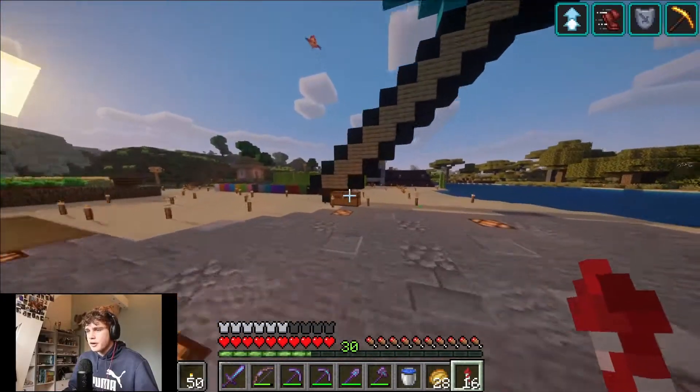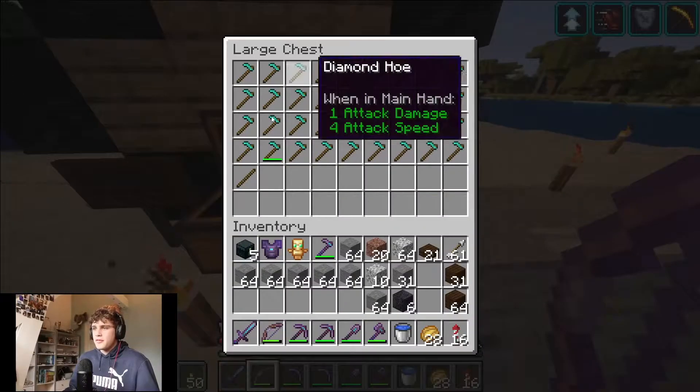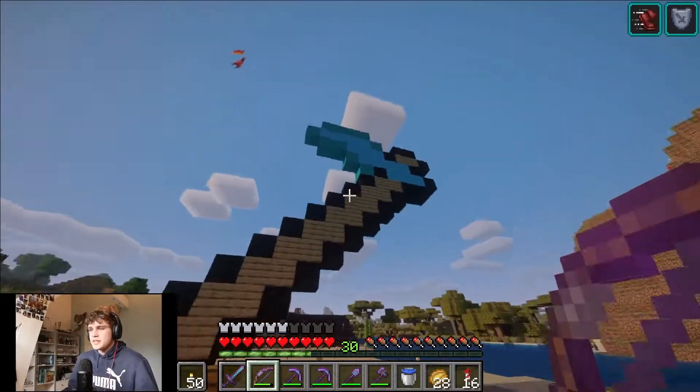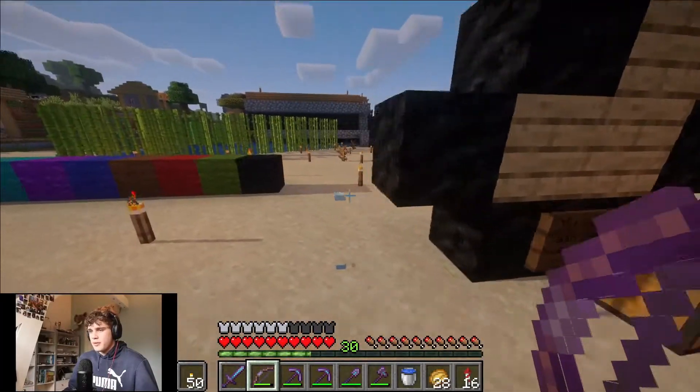He grabbed all the diamonds and just made a lot of diamond homes out of it — even lining the whole diamond hole. He put it in the chest and a guy built with it. And he wasn't even mad about it.